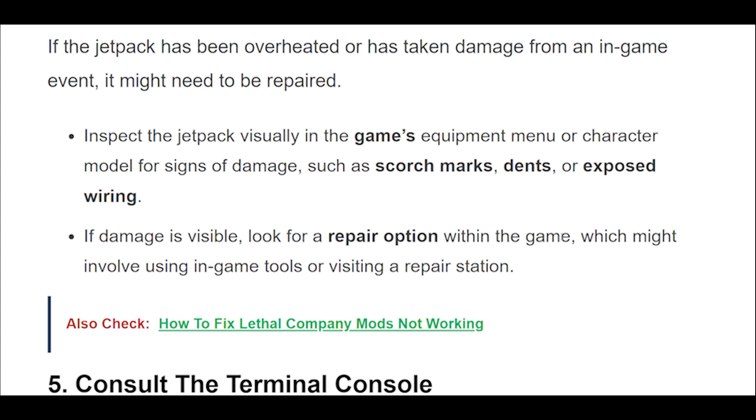Check for damage. If the jetpack has been overheated or has taken damage from an in-game event, it might need to be repaired. Inspect the jetpack visually in the game's equipment menu or character model for signs of damage, such as scorch marks, dents, or exposed wiring. If damage is visible, look for a repair option within the game, which might involve using in-game tools or visiting a repair station.